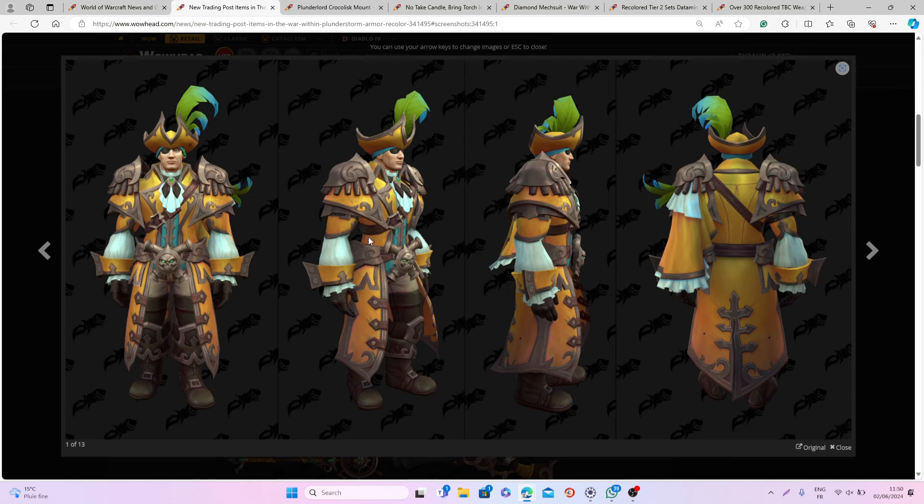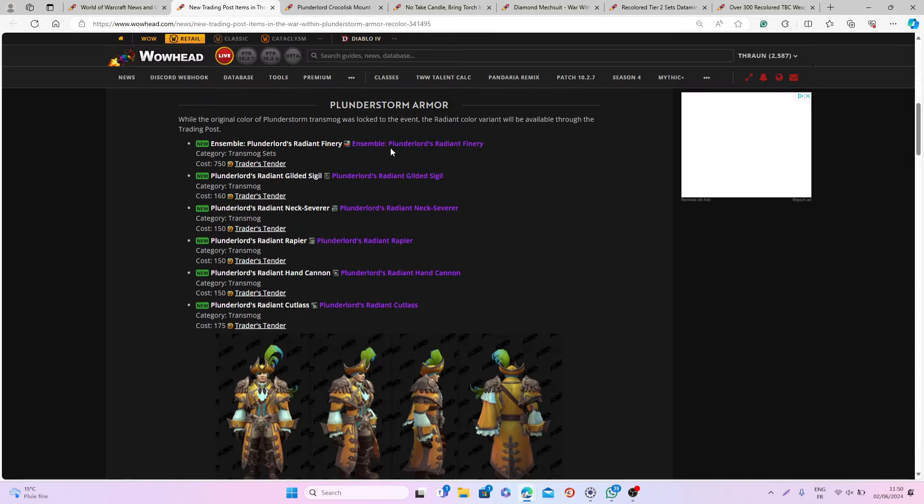But keep in mind the color scheme is completely different — the original was red, this one is orange. I think it's still a nice thing that players who weren't able to play during Plunderstorm will still be able to get one of these really cool high-res pirate sets. And maybe it's for the best that you won't have to play a second season of Plunderstorm to farm this new set. You can buy it from the training post for 750 Trader's Tenders.